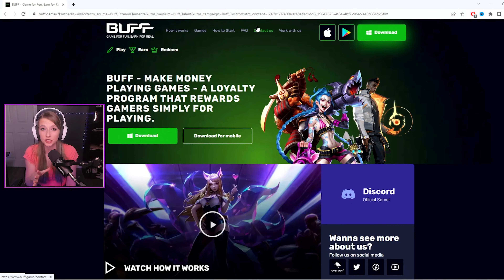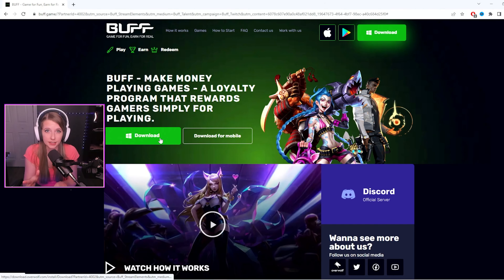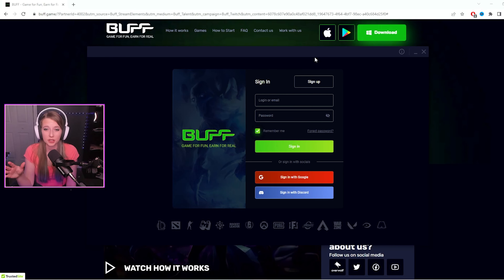So now that you know what Buff is, let's give a quick tutorial on how to download and use it. The first thing you're going to do is click the link that is in the description, and it's going to direct you to this page here. What you're going to do is just download it. Once you have downloaded and installed the app, it's going to bring up this lovely page when you open it.